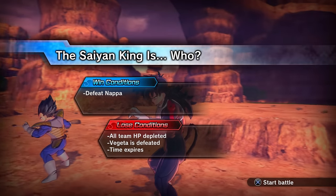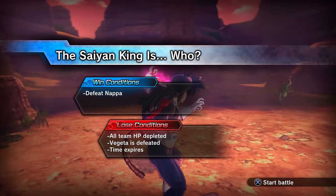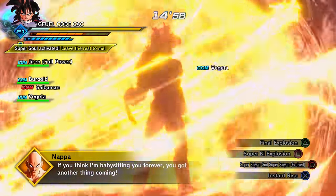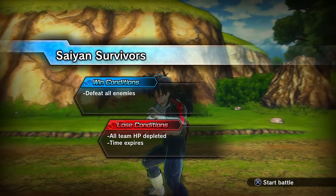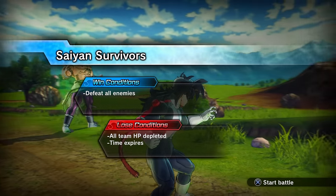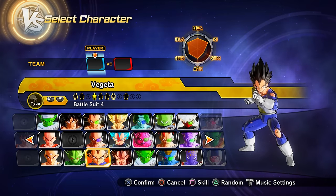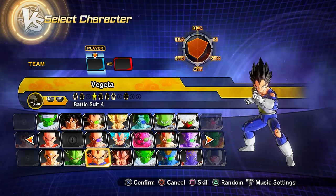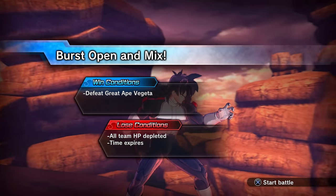Clearing parallel quest 9 (unlocked via story mode progression, no need to chain from previous PQs) gets you preset 3 of Nappa. Clearing parallel quest 10 (unlock by clearing PQ 9) gets you preset 4 of Vegeta.